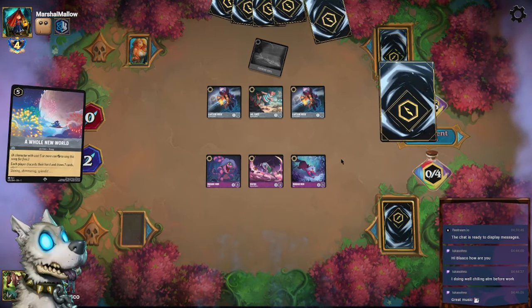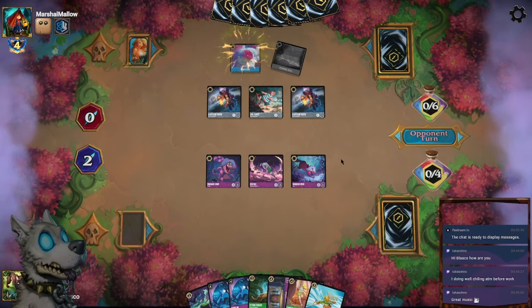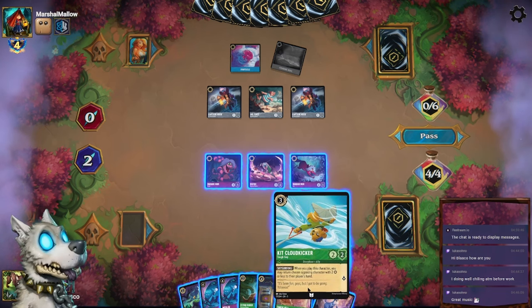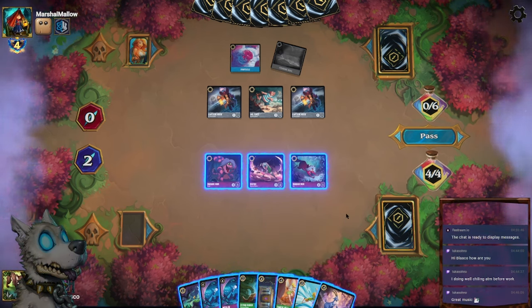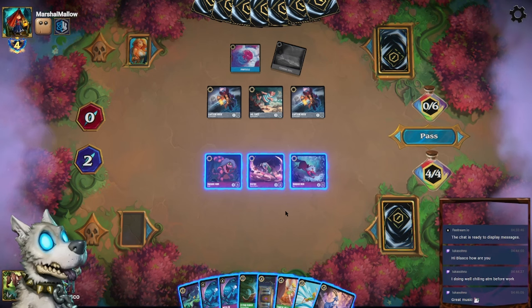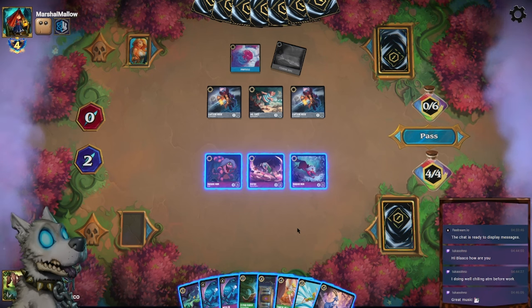He has A Whole New World — shoot. I do have this for next time he plays A Whole New World. Maybe a Kid Cloud Kicker for one of the Captain Hooks. It is a little bit better for my curve. I can also just play Queen's Castle, which would be a little bit weird.